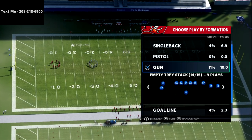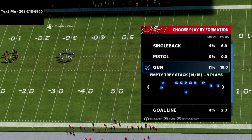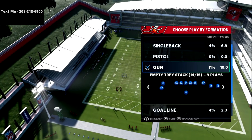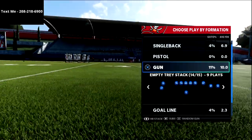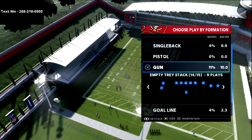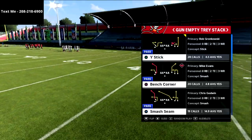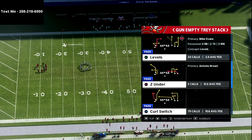I'm going to show you how this concept works inside the empty tray stack formation. If you haven't already got my empty tray stack offensive guide, I put that in my True Fan membership. The True Fan membership is the best place for my most in-depth schemes and analysis — I give a meta update every week covering my offense, my defense, and what the pro players and the Madden circuit are doing. It's five dollars a month, you can cancel any time, and in Madden 22 I'm launching a dedicated Discord just for that community.